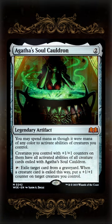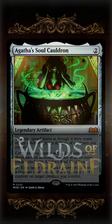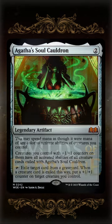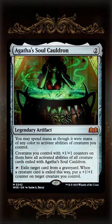Creatures you control with plus one plus one counters on them have all activated abilities of all creature cards exiled with Agatha's Soul Cauldron. And you can tap it to exile target card from any graveyard, and when a creature card is exiled this way, you get to put a plus one plus one counter on target creature you control.